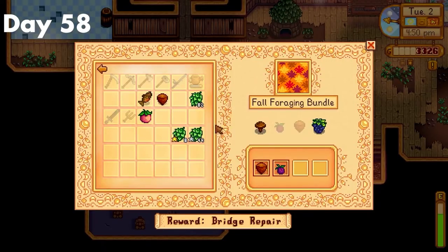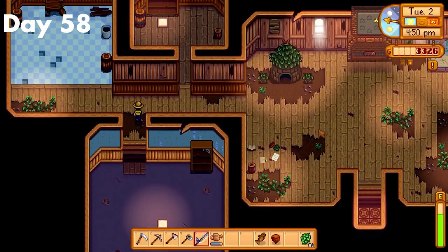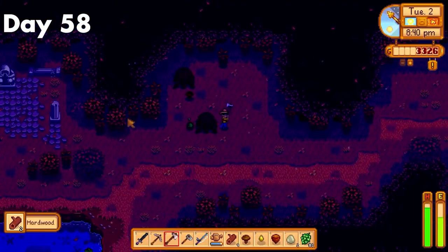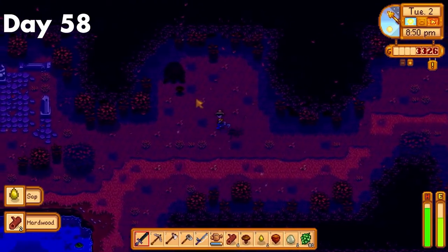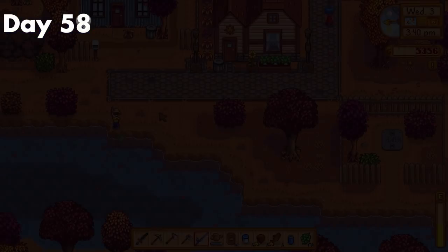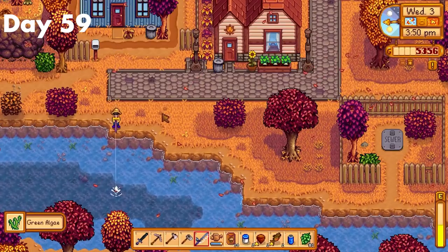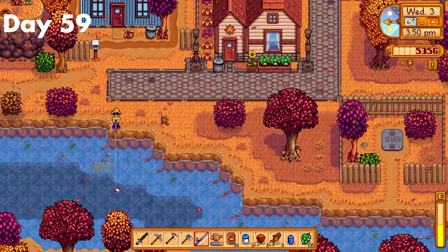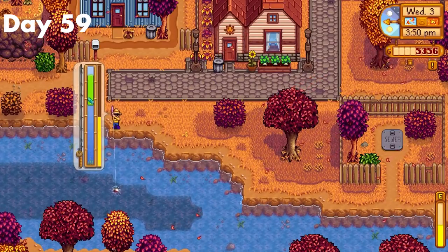Day 58. I got 3 out of the 4 forageables I needed for the community center bundle, and just picked up some of the fall stuff that lay around. After that, I went and got my hardwood again because I really wanted to get foraging level 9, so I could get the cookout kit and cook stuff without needing to upgrade my house. Day 59. I fished all day trying to get a walleye, but I did not realize that it needed to be raining and between 12am to 2am, so I pretty much just wasted my day. I did manage to plant the 30 fall seeds I got from completing the foraging bundle though.